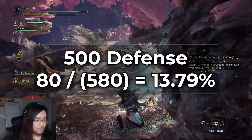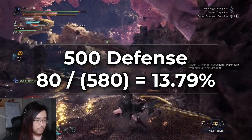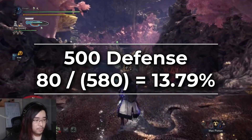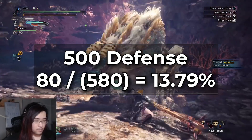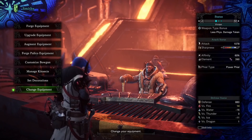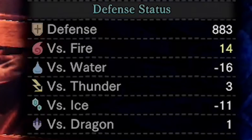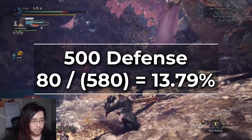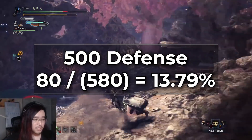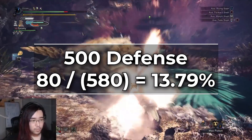For example, let's say we have 500 defense — this is pretty standard for a high rank endgame set. Keep in mind that during the story you get access to the armor talent and armor charm that you put in your inventory; these give you an extra 30 defense, so don't forget to include them in calculations. If you look at your defense stat in the smithy or an item box it does not include this extra 30 defense, however if you look in the options screen it does. So we take 80 divided by 580 and we get 13.79% — in other words, we take 13.79% of the damage any attack deals.